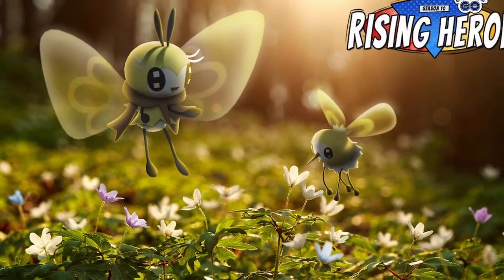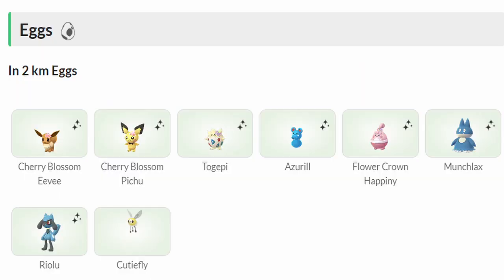Welcome into the Spring into Spring Pokémon GO event. This event brings some really good costumed Pokémon and their shinies, which are going to be extremely rare because costumed Pokémon only come around once. The egg pool for the 2km eggs has Riolu and Munchlax, which can be hatched shiny at 1 in 64 odds, and it's half egg hatch distance — so we are farming these eggs.